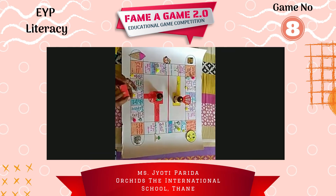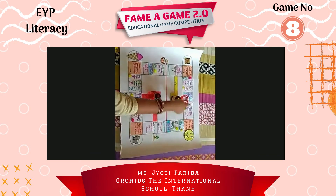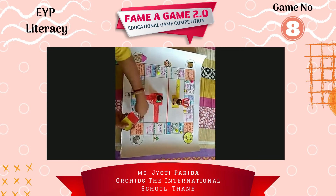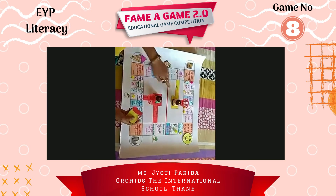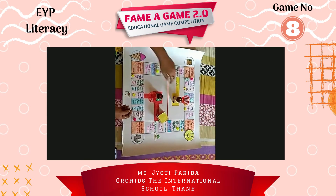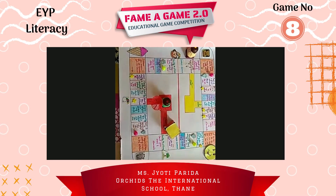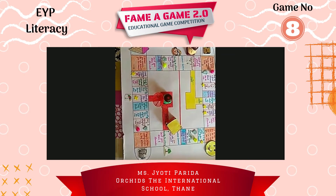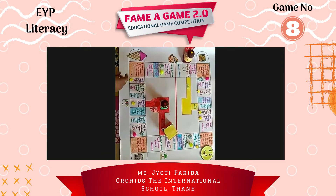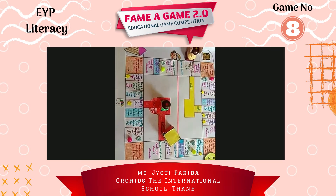I will roll the dice and the game will go in an anti-clockwise direction. The red player will start from here and go like this, ending here. The yellow one will start from here and come like this, ending here. Yellow has started. He will come to the first box — a word with beginning sound E. India! Wow, you got a right answer! You will get two stars because there is a surprise box here, so you will move two steps ahead.